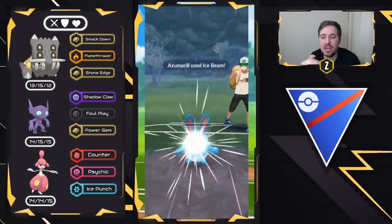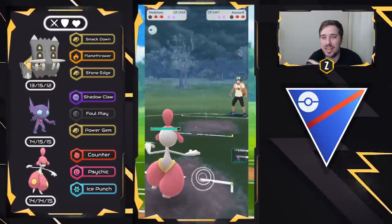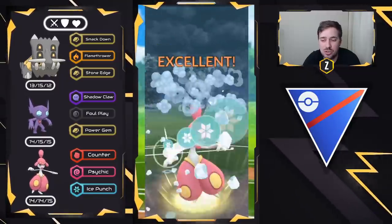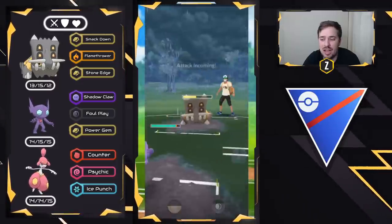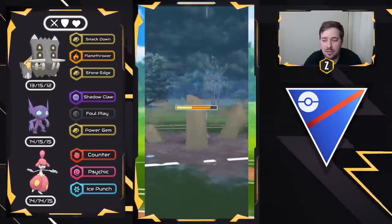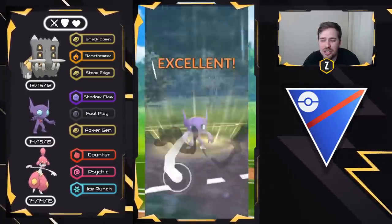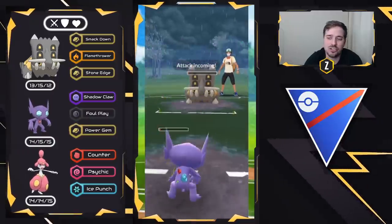We know there's a Bastiodon in the back and they probably have an anti-Fighter too. We bring in Medicham to get that energy — Ice Punch will be really helpful. It's going to be a Shadow Victreebel, which is perfect. We throw Ice Punch — this does super effective damage; they have to respect it with two shields. We swap into Sableye, start getting ahead on energy, and draw out the Bastiodon. Sableye will lose to Bastiodon and that's kind of the point — I want Medicham to come in and farm this Bastiodon down for energy. I throw a Foul Play and sneak through an extra Shadow Claw.